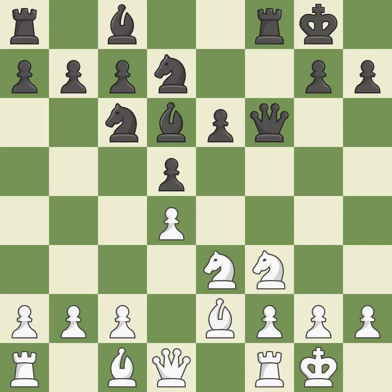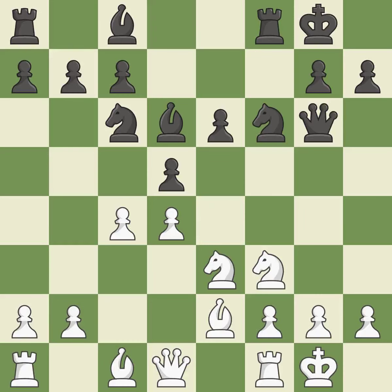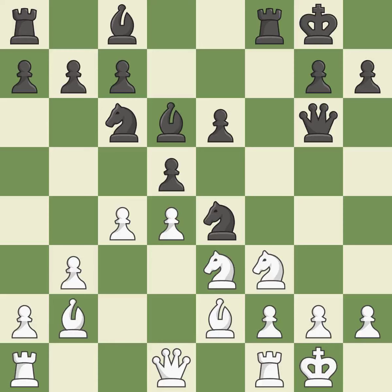Castling gets the king to a safer square, out of the center of the board, while also developing a rook. Castling to the same side of the board as the opponent avoids some of the attacking associated with opposite side castling. The pawn is now adequately defended. It is the last book move. This misses a chance to threaten a queen and gain a tempo — it is incorrect. The bishop grows and gains flexibility on the long diagonal — it is ideal.